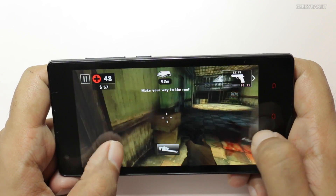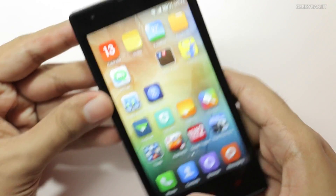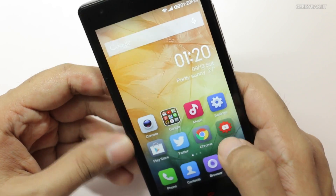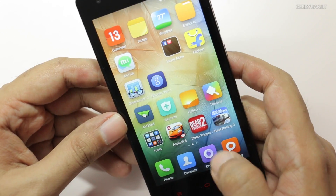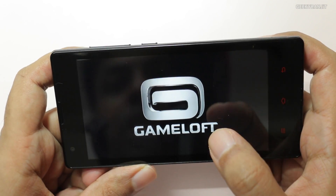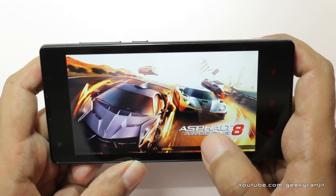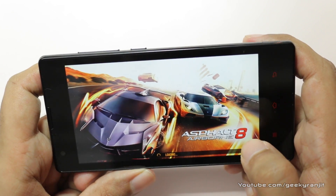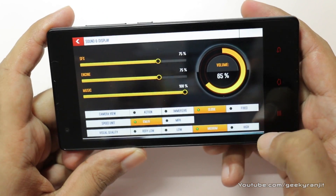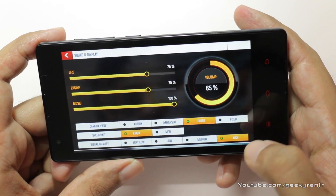Let's move to the next game. Now let's move to Asphalt 8. One thing to note is that some of you asked me to play Modern Combat 5, but it simply wasn't listed for this model on the Play Store. So this is Asphalt 8 — let me show you the graphic settings. By default it's set to medium graphic level, but we'll change it to high and see how it plays.